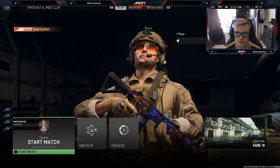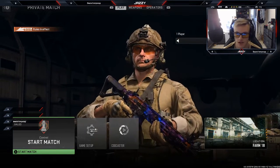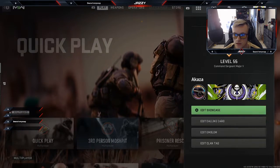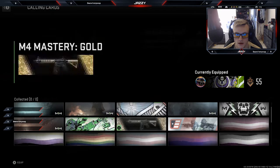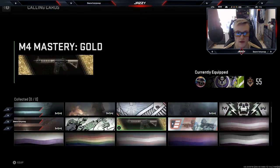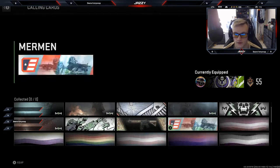That's just an easy way to change your calling cards, emblems, showcase, and operator, because there's really very few in the game normally — just the simple ones, like those from the beta, the Twitch drop, the Endowment pack, or the ones you get from gold or platinum kills.